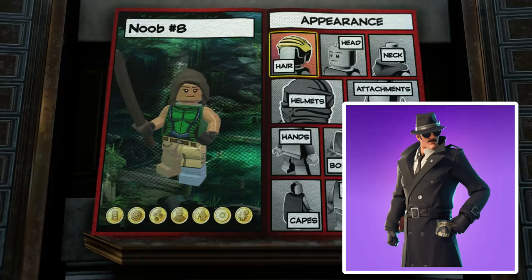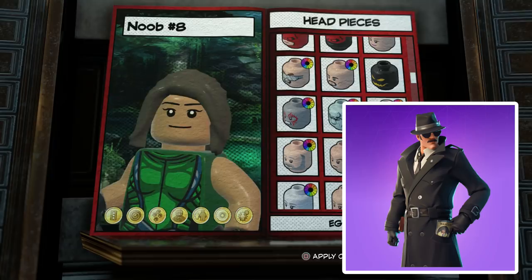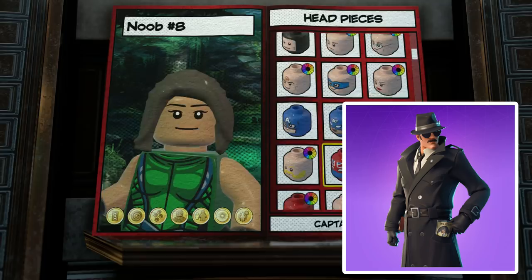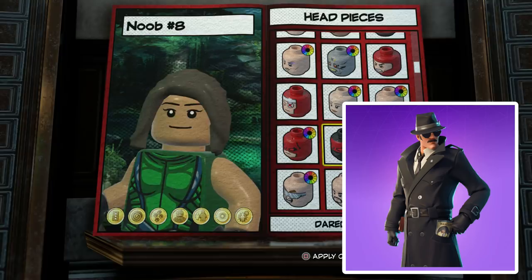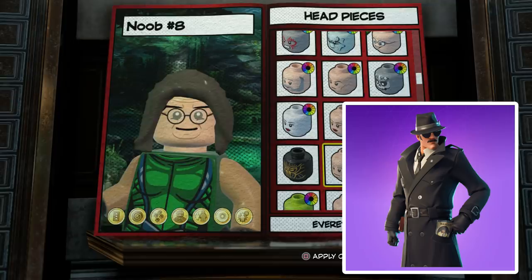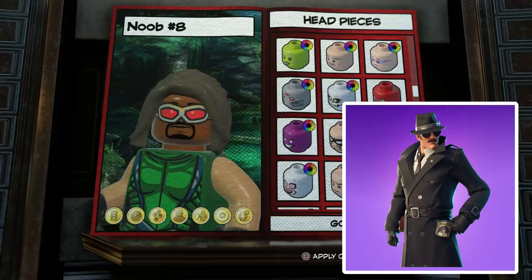The first thing we're going to do is look at the faces, because I don't think there is a face that has both sunglasses and a mustache. I could be wrong, but we're going to scroll through all of this to identify whether or not I am. That's an option because it's kind of the closest to sunglasses so far, since these are obviously more like reading glasses — so that's not going to work. That could potentially work, but the goatee is wrong, so that would not be applicable.